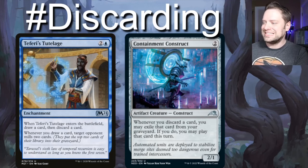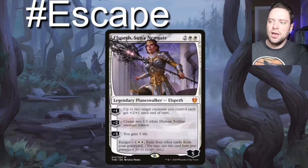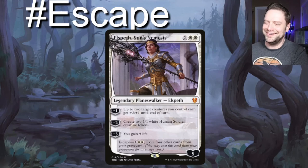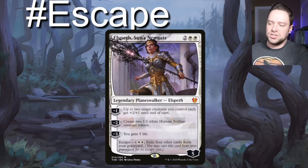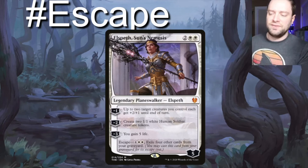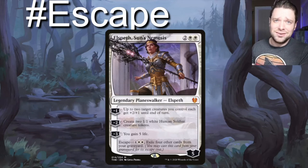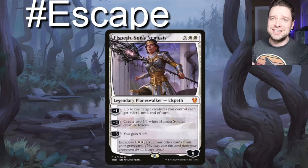We also have an escape mechanic — the only escape card I thought was really good for this build. Elspeth, Sun's Nemesis is a four-drop that enters with five loyalty and has nothing but negative abilities. Negative one: up to two target creatures each get +2/+1 until end of turn — if we're swinging with our commander, we can start really putting the hurt on. Negative two: create two 1/1 white Human Soldier creature tokens to help repopulate the board. Negative three: gain five life. Escape for six, exile four cards from your graveyard. Because of drawing and discarding so many cards, Elspeth's Sun's Nemesis is going to come back — it's pretty good.